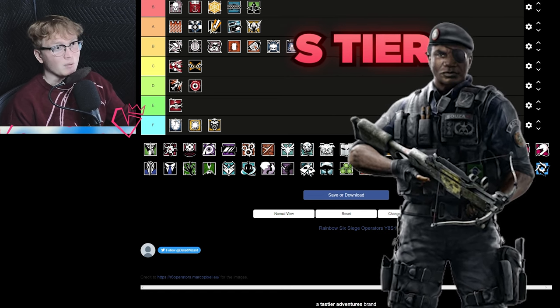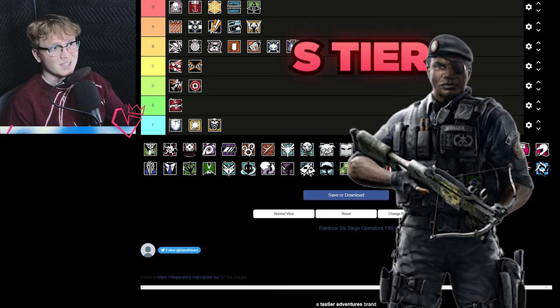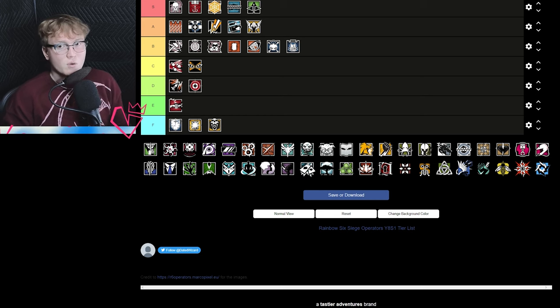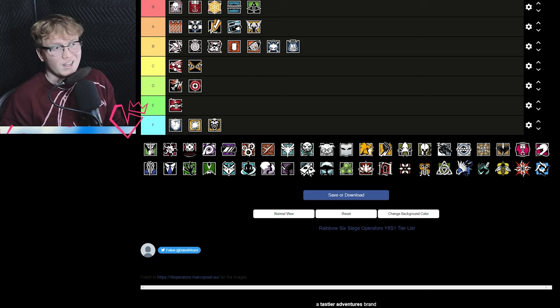Capitão is S tier. I'm going to make a video elaborating on why I think he may be the best attacker in the game right now. In terms of solo queue and team presence, he is the jack of all trades — kind of what Mute is for defense but for attack, not in the roles they play obviously, but in terms of how versatile he is.